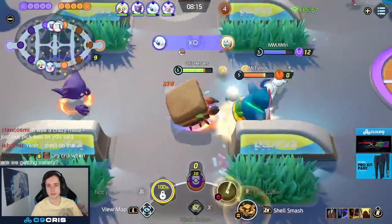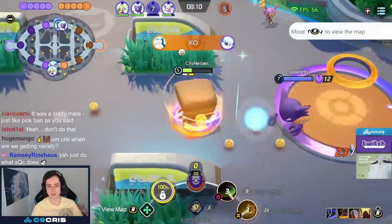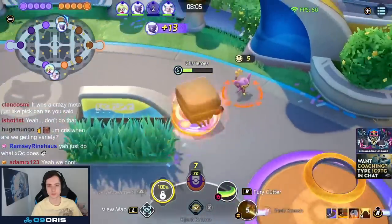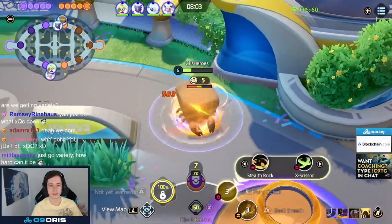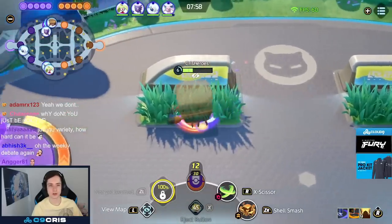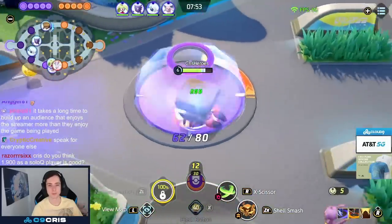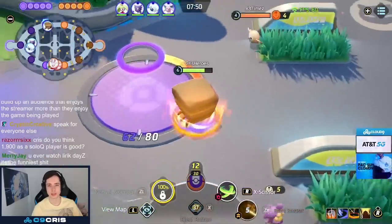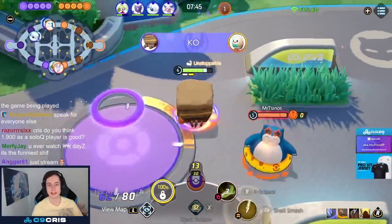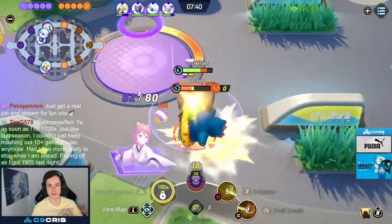Fury Cutter is our early game damage and allows us to last hit — it actually has quite good damage as an early game ability. Now we're level 6 — this is where the game starts. Pretty much what we always want to do is use Shell Smash before X-Scissor, otherwise our damage will be much much lower. That's where the damage comes from. Shell Smash before X-Scissor — I see the opponent up here, X-Scissor him, and we one-shot him even though he's level 4. Shell Smash lasts for four seconds as well, so you have some good duration.